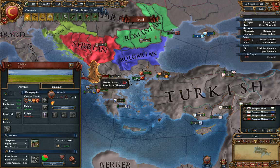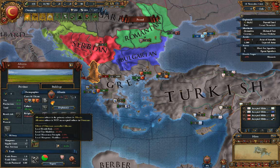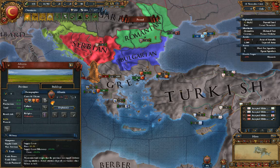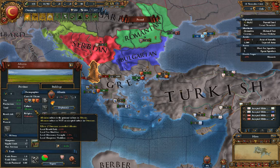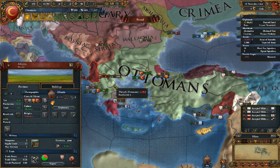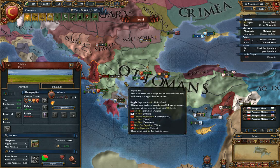When we take over Albania, it'll probably be easier to see how that works. These are the negatives that a bad culture gives you — basically you get a third less money from the province and a third less manpower as well. If you're a fairly large nation, it doesn't matter too much. But it's usually a better idea to take over land that is part of your accepted culture first, so you can get the full amount from them.